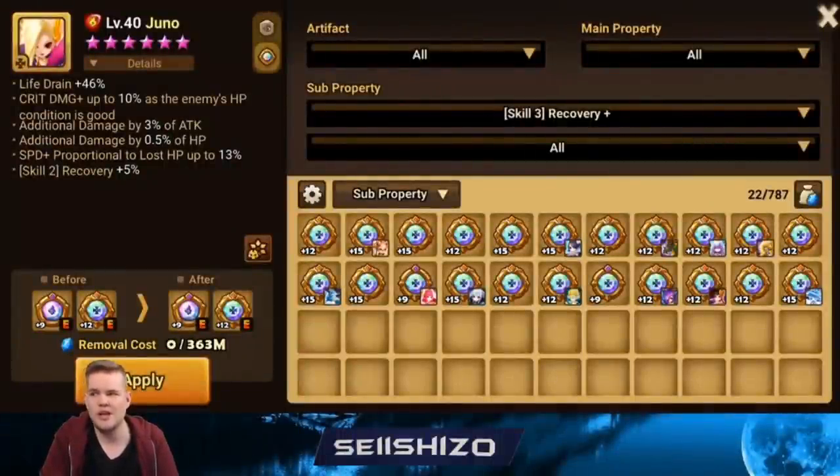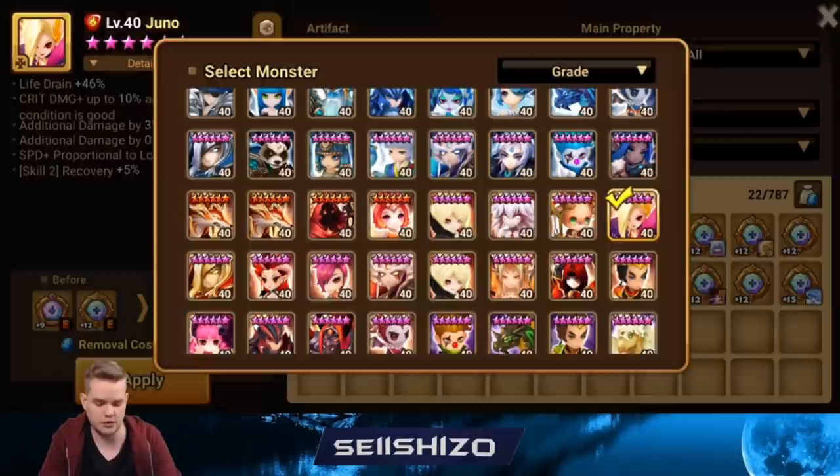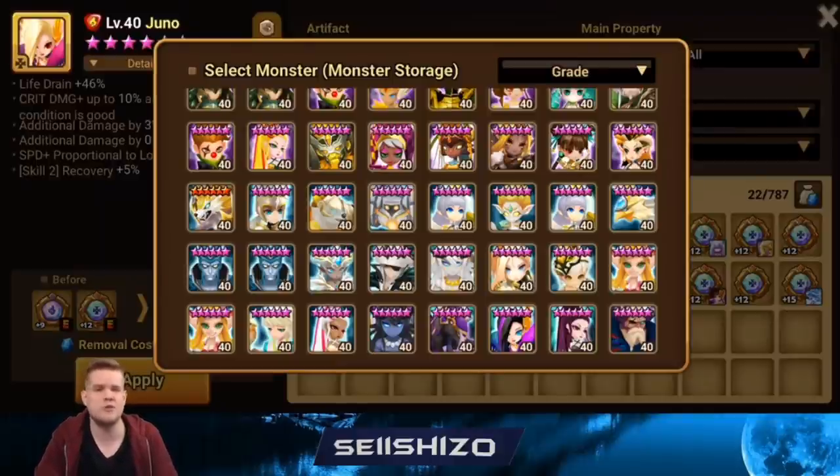For Juno on defense, speed from low HP is not bad — if you have a really tanky Juno and stack around 100% speed from low HP it can be very beneficial. On the other side, damage reductions. You could also go recovery S3, though it's conditional — they have to stun or land a debuff for it to trigger. Her healing is based on max HP, so more HP plus speed from low HP means more turns and more healing.